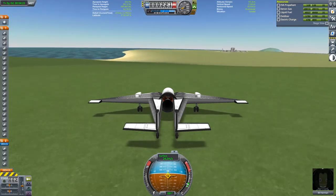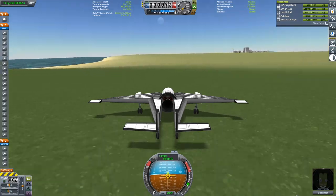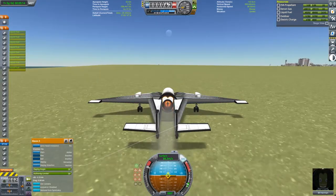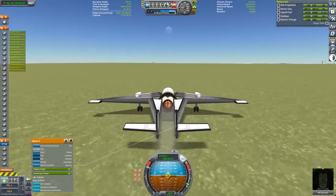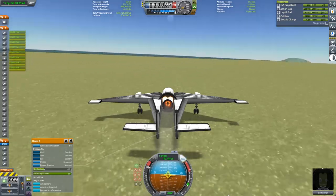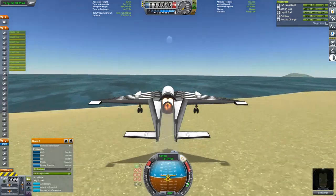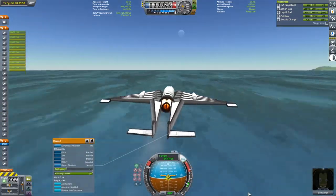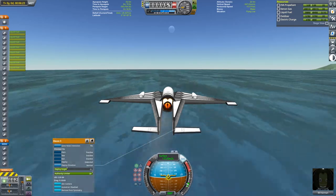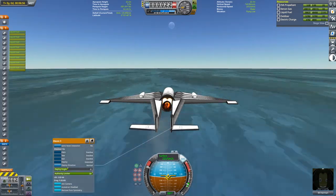Fortunately the impulse required to get up to the top of the hills is mostly refunded by coasting back down. With an eye on minimizing dry mass I've also minimized the amount of wing area on this plane, and I need to get to about 150 meters per second for this to fly properly.